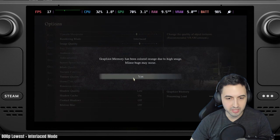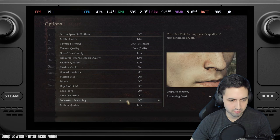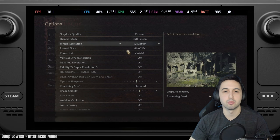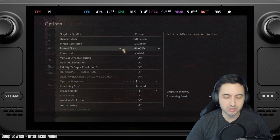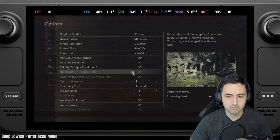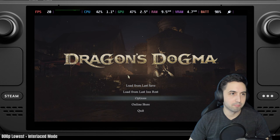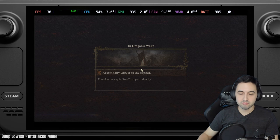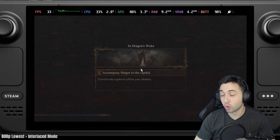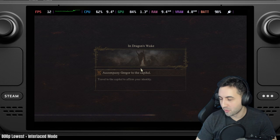We're going for the absolute lowest settings — interlaced rendering at 800p. Maybe we'll need to go lower, we'll see. But I'm already at 17 FPS in the menu, so that's going to be rough. It's going to play like Minecraft — it's going to look like Minecraft maybe. Capcom thought they were cooking.